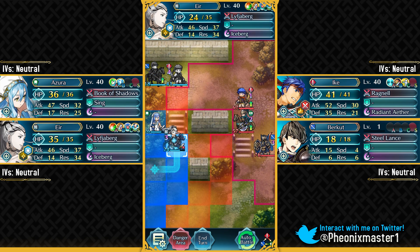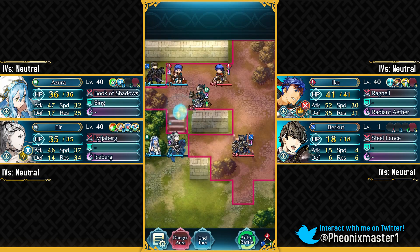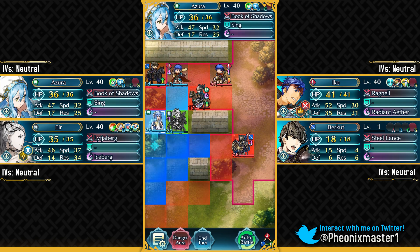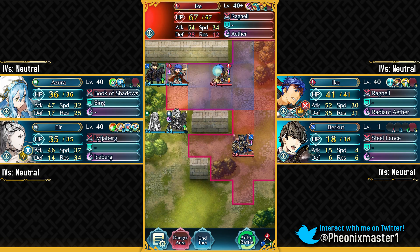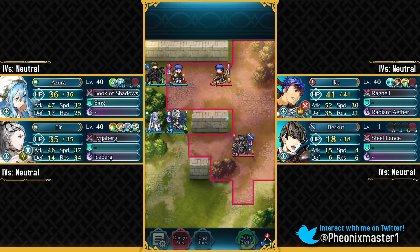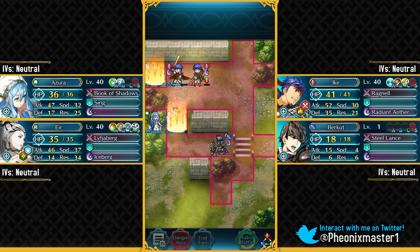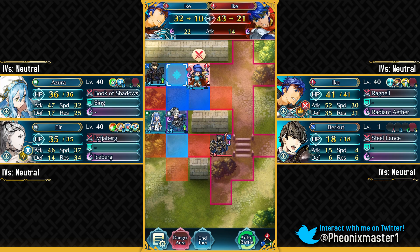Just have your units over here and wait for these units to approach. We can take out the Axe Cavalier pretty easily with Eir, and I can easily take care of Ike because he does not have enough speed to double us. If he had 35 speed that would have been troublesome, but he doesn't. We don't even need Quick Riposte here because he's got Null Follow-Up, so it doesn't really matter. Let's take out Ike with Ike — that's gonna be fun. Let's turn on the animation.